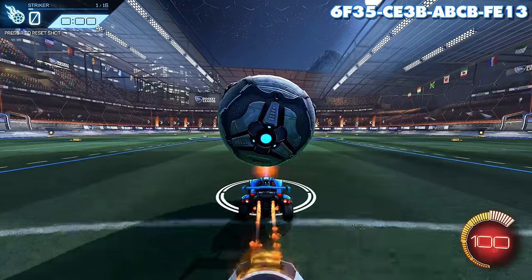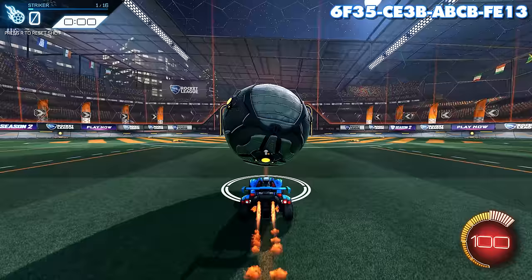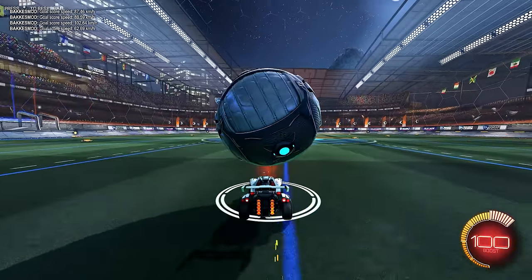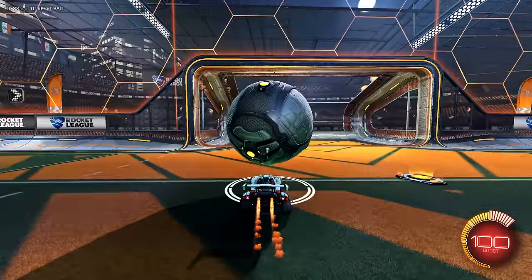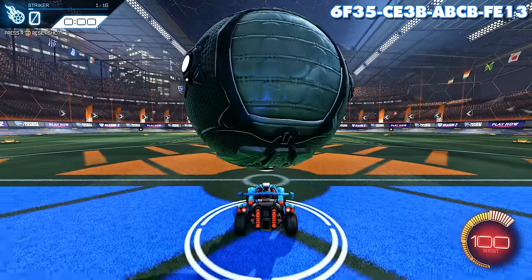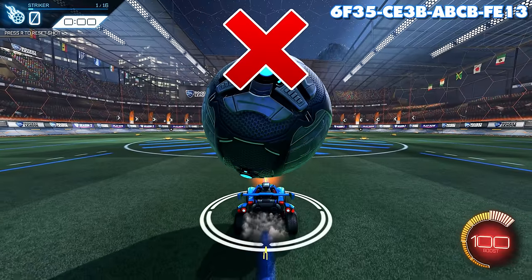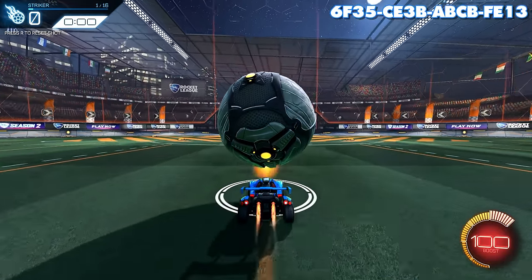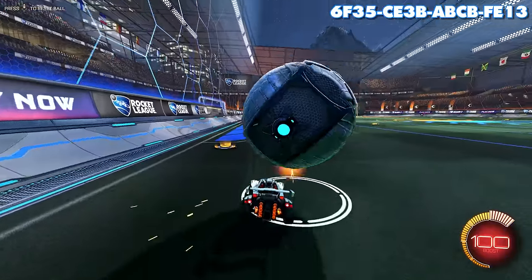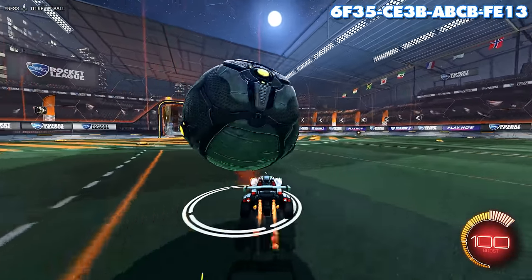Instead, in real situations to slow down you should simply stop using boost and gas for a moment. You should only use the brakes if the ball is way behind your car. Other than that, you shouldn't use the brakes in a real dribble. It should just be a little tap or two of the brakes at midfield and then speeding up again with boost. Once you can do this five times in a row, you're ready to move on to the next step.